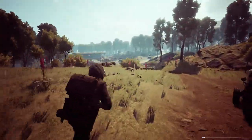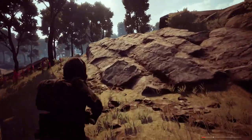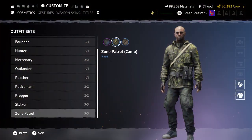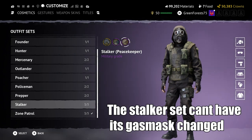First I want to talk about the most basic of these cosmetics that will likely be included in a lot of people's outfits — that of course being the Zone Patrol jacket and jeans, which has three variations: veteran, camo, and rugged. These will likely be a lot more popular than the stalker sets because of the fact that you can change out the headgear with these.